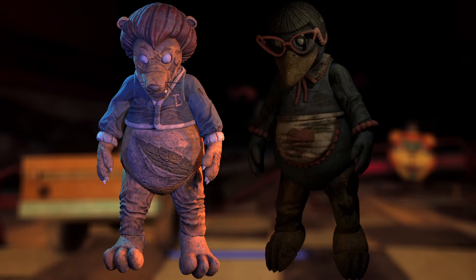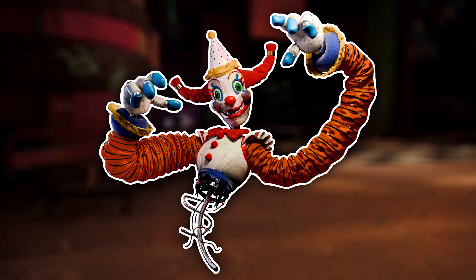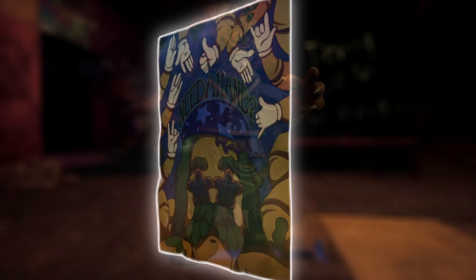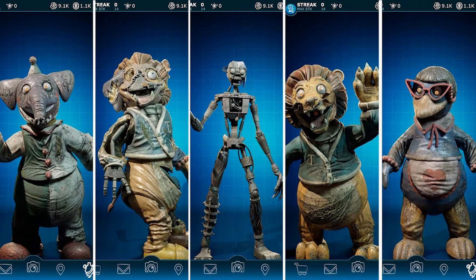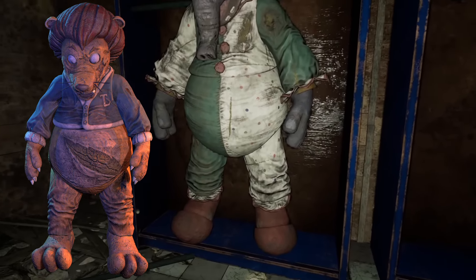I wouldn't be surprised if we saw the other two mascots in this game as it progresses, and there's even a chance that the Mimic, or Jackie, dons these mascots at different periods in the game or uses them in different ways. It's clear that these mascots are how Secret of the Mimic and Ruin are directly connected, but now the question stands: how did these mascots end up from this factory to the scene in FNAF Ruin?